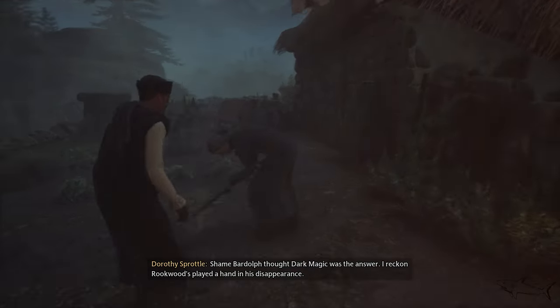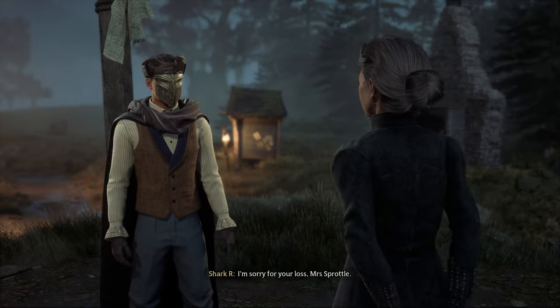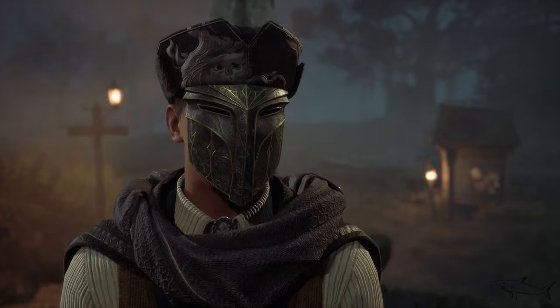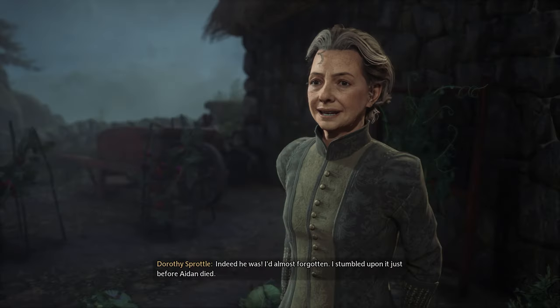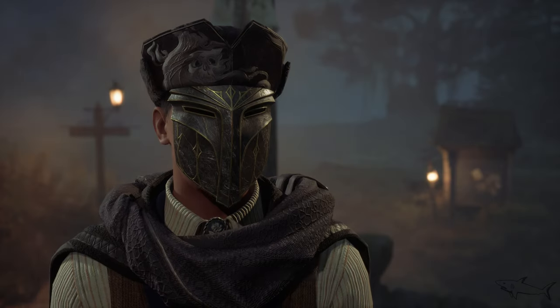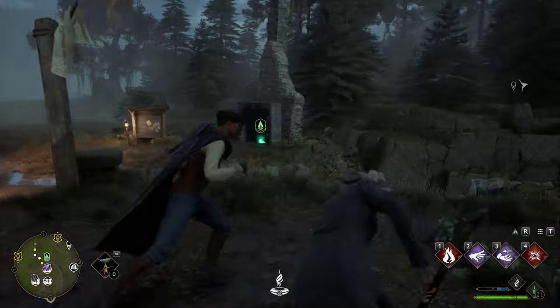All we have to do is talk with this lady — Dorothy. 'Hello, my name is... I'm a friend of yours, believe it or not.' Now we're gonna move on and go to a cave to find some items, some letters, and some different things.